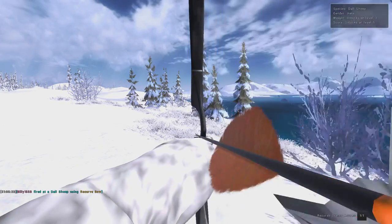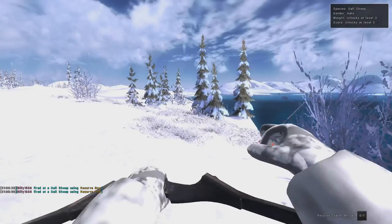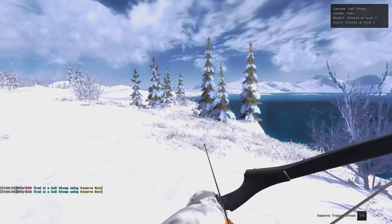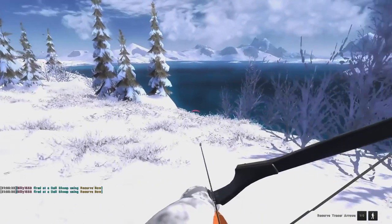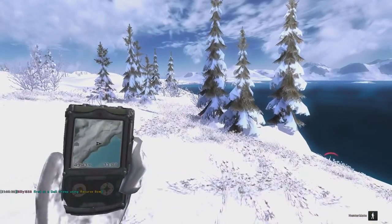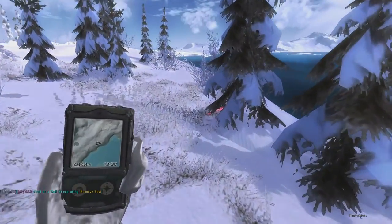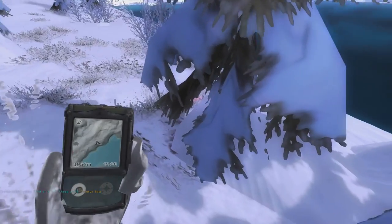Looks like we just got a skull hit on him. He didn't even move — try to put another one in him. We got two in him — looks like a skull and a body. There he goes, finally he took off. Must have been a little glitch or a bug right there, because he didn't take off after that first skull hit. But we definitely got two in him, so we'll go ahead and track him down and see where we got him.